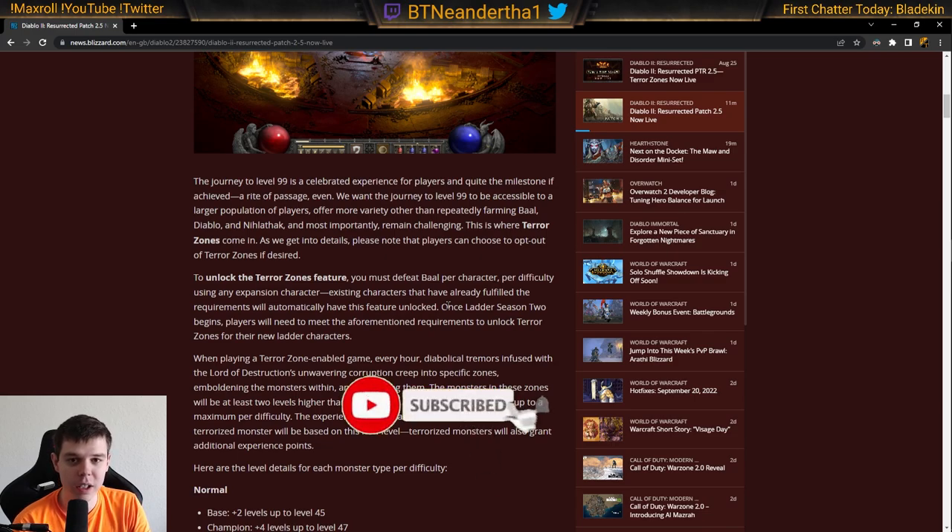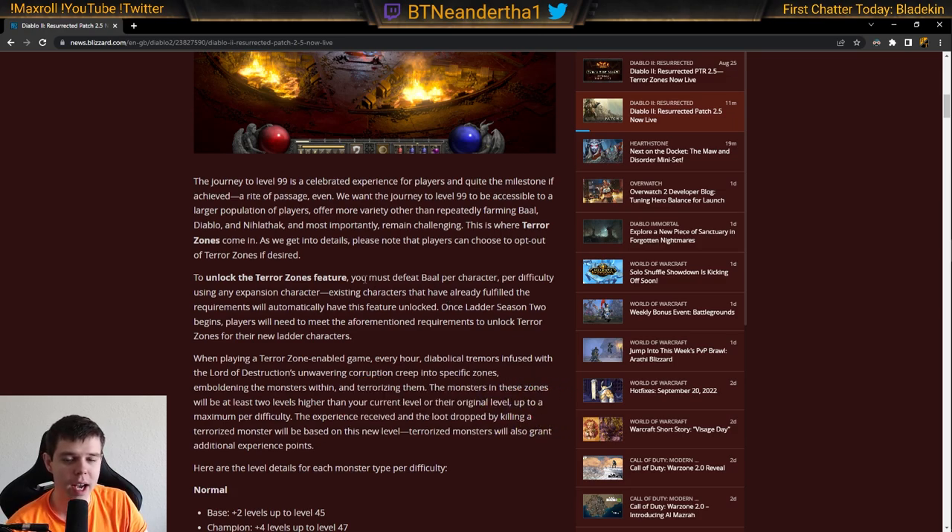This means it's going to be a lot easier to actually hit level 99, and you don't need to just kill the three bosses — Diablo, Nilak, Baal — over and over. In order to unlock these Terror Zones, you have to defeat Baal per difficulty. So if you want to use a Terror Zone in Normal, you kill Normal Baal; Nightmare Baal for Nightmare; Hell Baal for Hell.